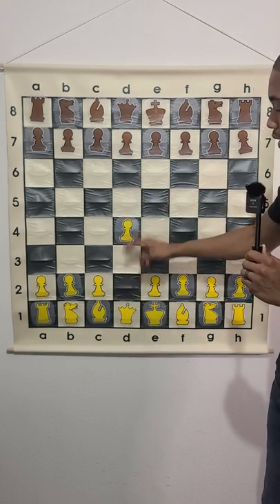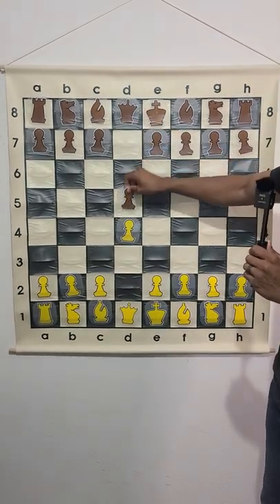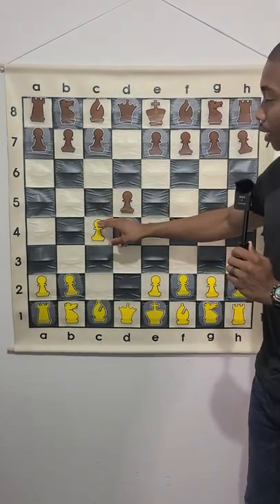d4 first, which is the pawn in front of the queen, then d5, and then the gambit move, c4.